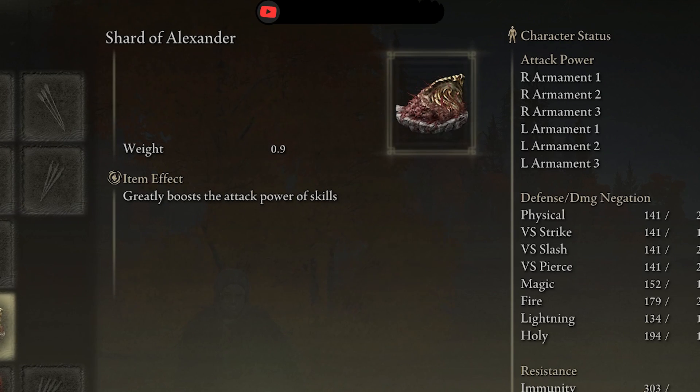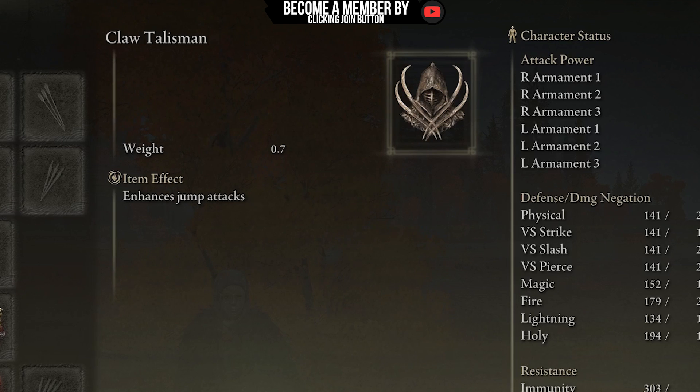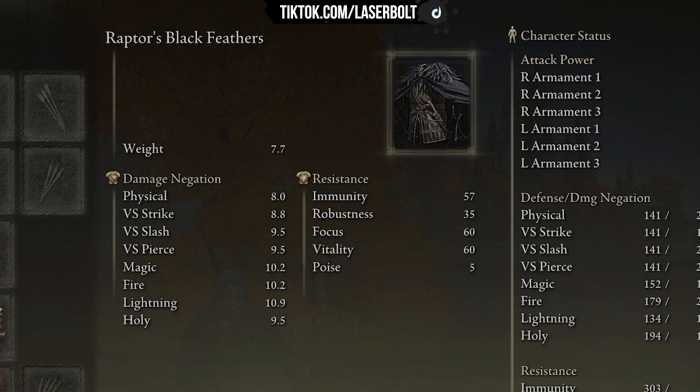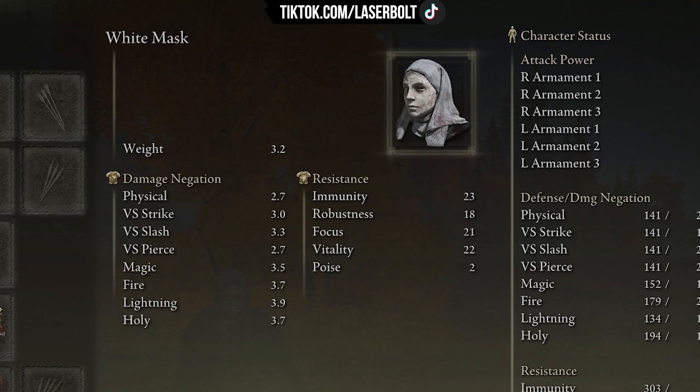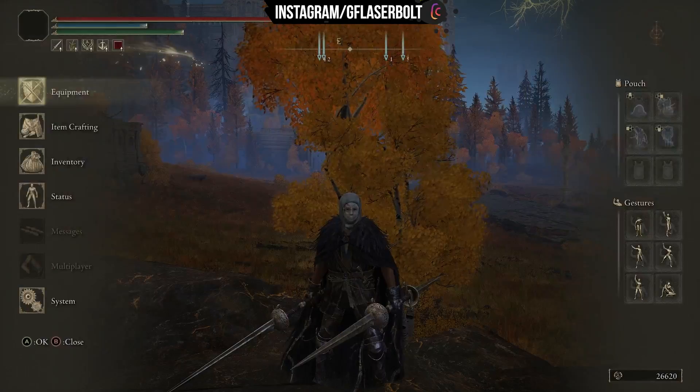So as you see: 15% from Shard of Alexander, plus 20% from Lord of Blood's Exaltation — that's 35%, another 15% gives 50%, then 10% gives 60%, and another 10% gives 70% total. And that's not including all the buffs we're going to be using.